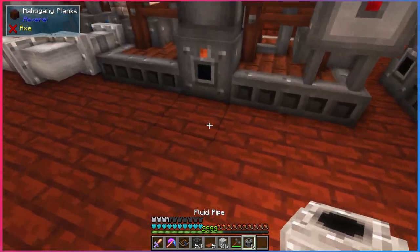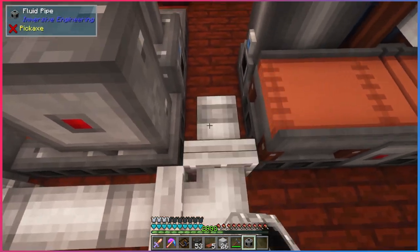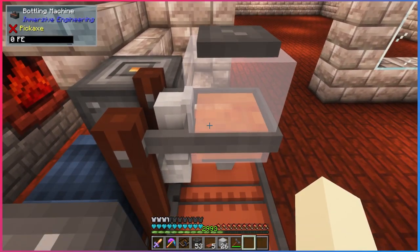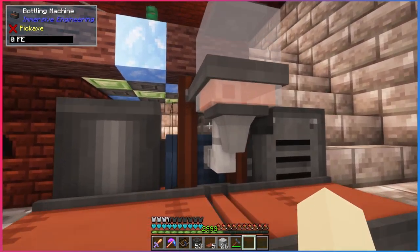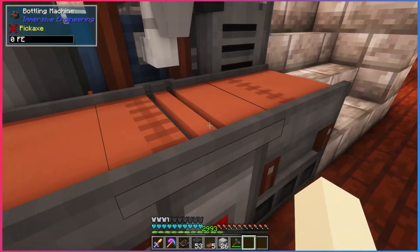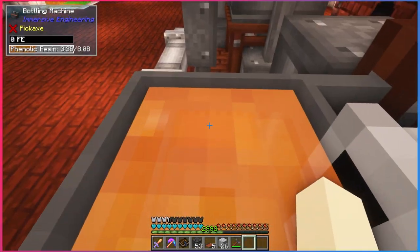Look at that — a bottling machine! Just like last time, we take the output from the front and bring it over. There's no UI for this machine so you'll have to use context clues. Get the phenolic resin all inside of it. Now I mentioned we're going to need a metal press mold plate, which we have to make in the engineer's workbench.